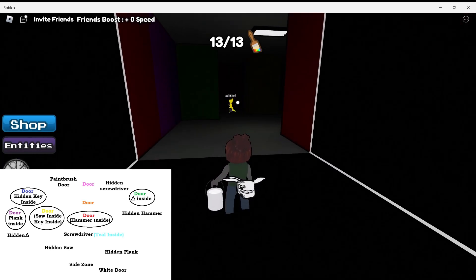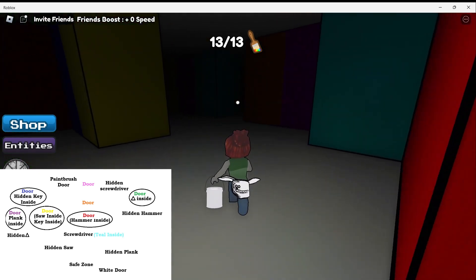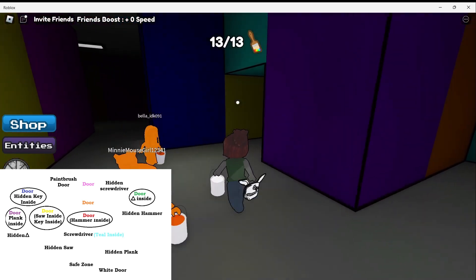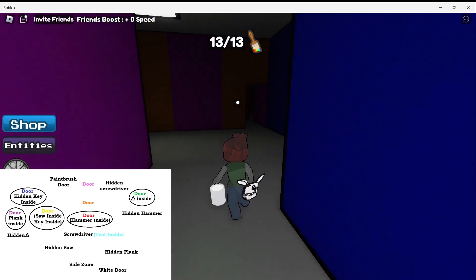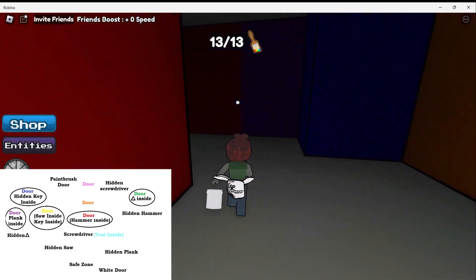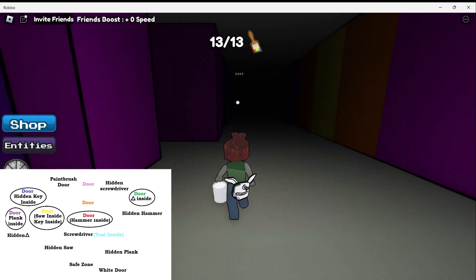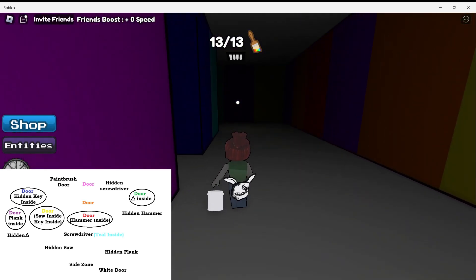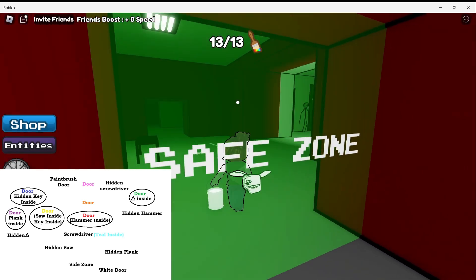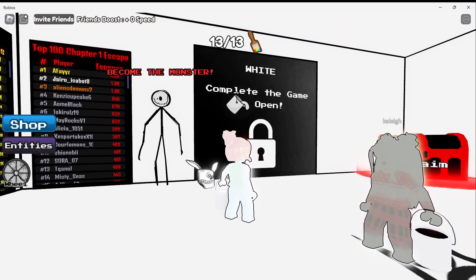I prefer going towards the right side here once you go out. So this way — past the staircase, past the blue door. Through this little opening in the wall. There are a lot of places where you can hide this way. So we are just going down to the safe zone. Turn left over here, and this is it. Now we can open our white door.